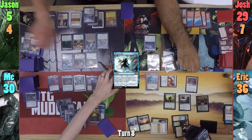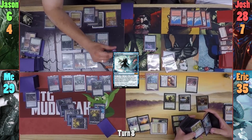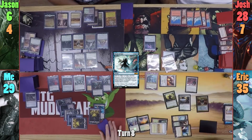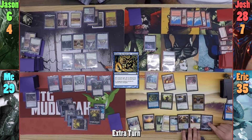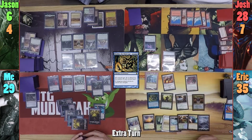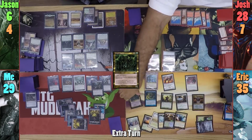With Jason's bird dying, the Zulaport Cutthroat triggers, and all of his opponents lose 1 while Jason gains 1 life. Erik exiles his Rector when it dies, and goes to find a Meloku the Clouded Mirror. We then move to Erik's extra turn. Erik plays an Island, and realizes he can't kill Jason now with flyers. He casts a Jungle Barrier, drawing from its own enter-the-battlefield trigger, and then Arcades' trigger.